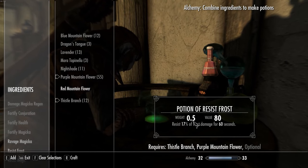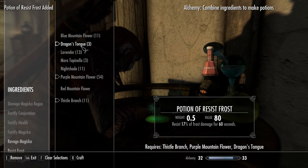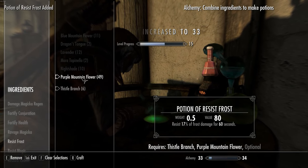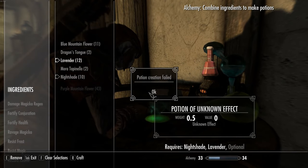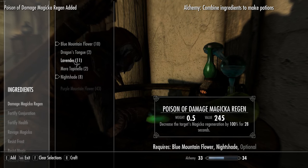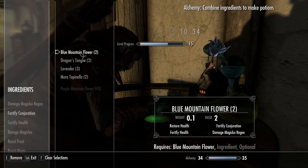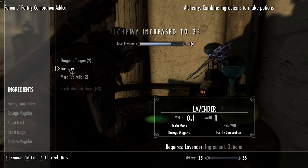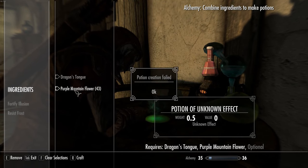Nightshade and lavender - also thistle branch with purple mountain flower make a potion of resist frost. You can experiment a bit. Blue mountain flower with nightshade makes a damage Magicka regen potion, and you can add lavender to that. Then with blue mountain flower and lavender you can make fortify conjuration. There's also a fortify illusion combo, but those two don't work together.